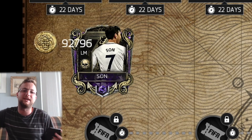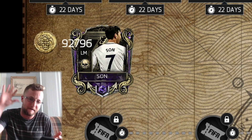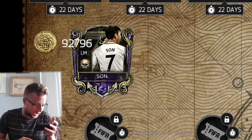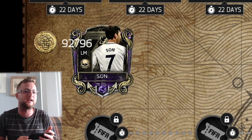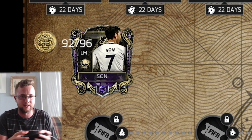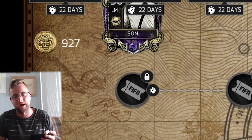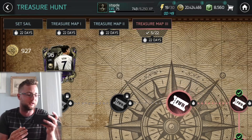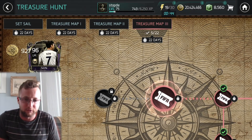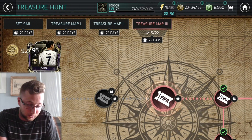Good everybody, it is StockD here and it is time to claim our fifth master player Sun. Now you can see we have 92,796 treasure hunt doubloons to spend — just kidding. This is 927. We just found that when you put it right beside these in the same font, it's a way to trick your friends into thinking you have a lot more points than you have.